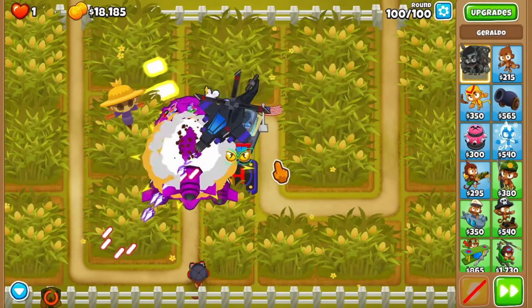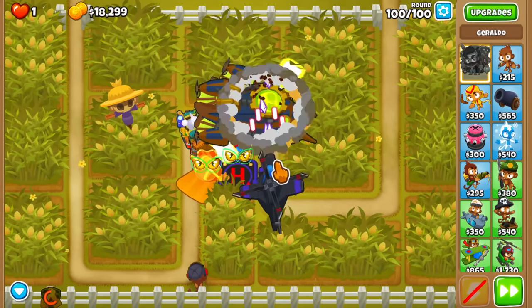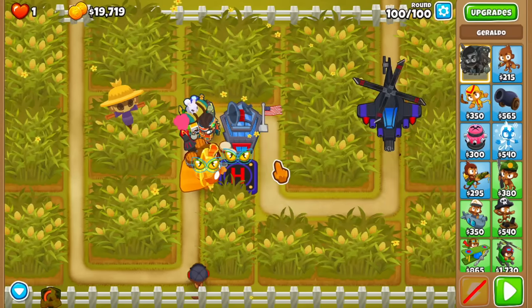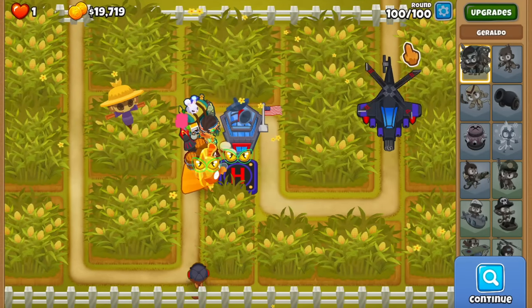On round 100, use the Village ability when the BAD is in range of the Sun Avatar — and that's it! That's how you get the No Harvest achievement using the Sun Avatar, a tower that shouldn't really be there, plus the added fun of using Geraldo, whose toolkit is very versatile and really makes the game interesting by having an answer to almost anything the game throws at you.